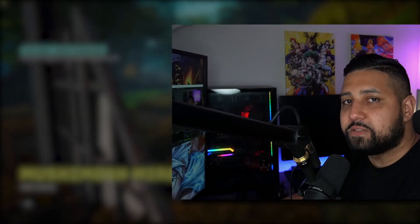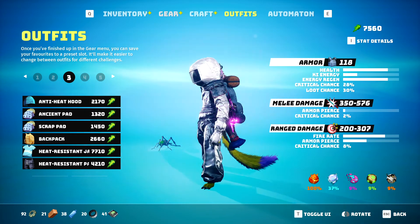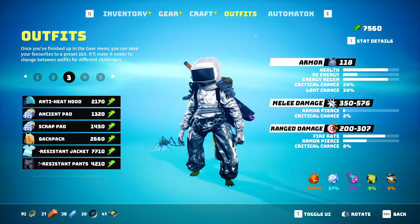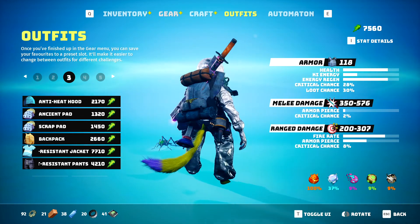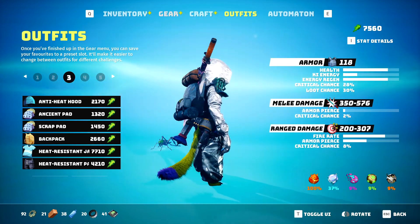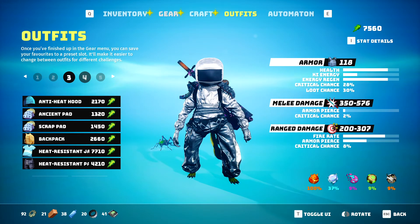Let's go ahead and get started with today's video. If you've managed to play Bio Mutant for a little while, you will surely have come across a couple of different biomes representing different elements such as biohazard, cold, heat, or radiation, to name a few. As you may be aware, you're unable to survive in these biomes for long without an actual suit to protect you, which will add resistance to that specific element.